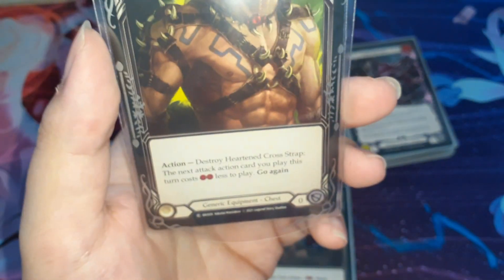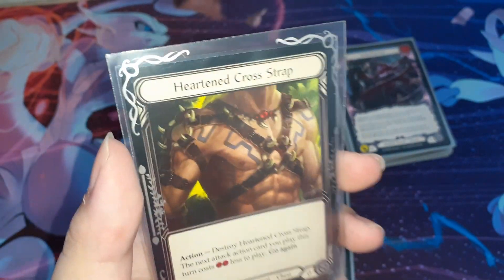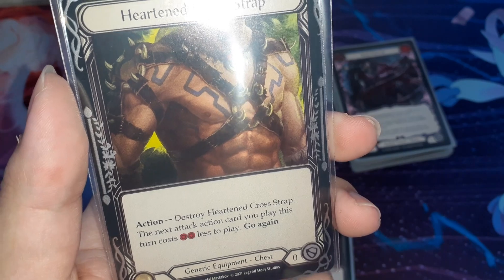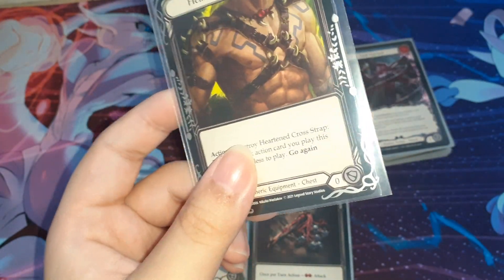Lastly for the equipment is the chest — Hurtan Crossstrap, I think I'm not pronouncing it correctly. Action: destroy Hurtan Crossstrap; the next attack action card you play this turn costs 2 resources less to play. Yeah, it gives you a cheaper way to play your card.